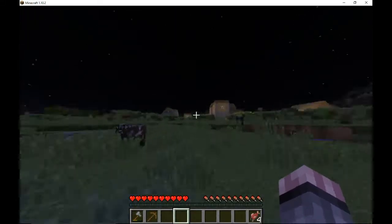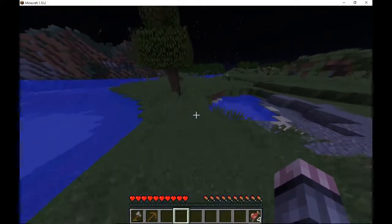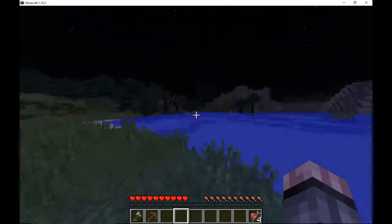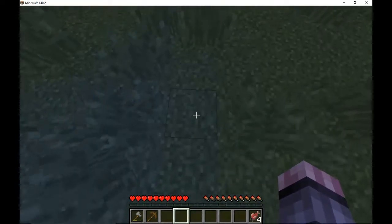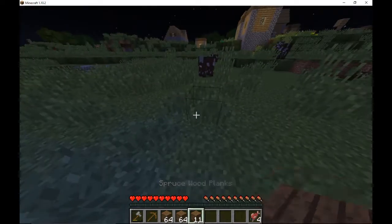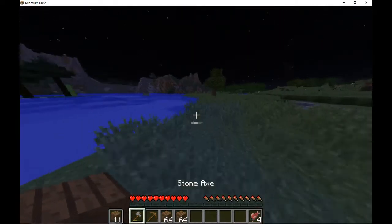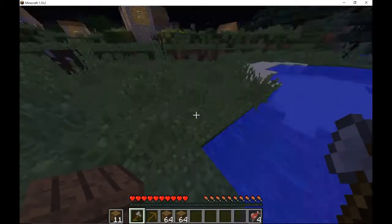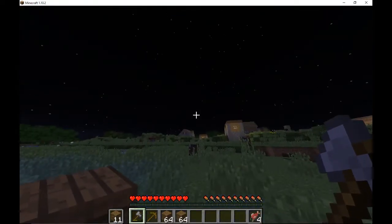I'm gonna set up a base here. It's near the village so I can go trade, and it'll be easy to bring villagers over and store them. We're gonna need to start a mine, we're gonna need to do a few things. This is in 1.10.2.